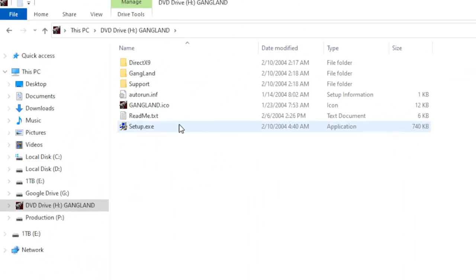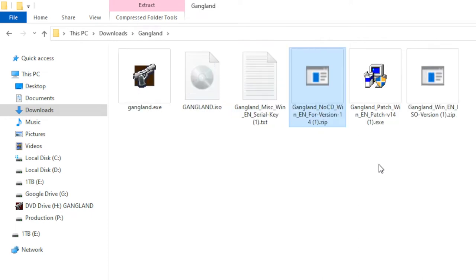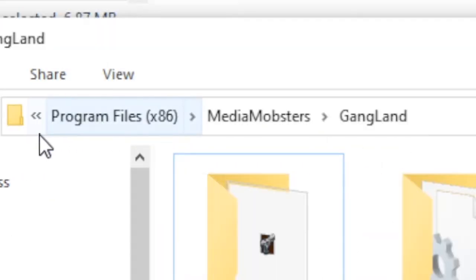First, install the game. Then install the 1.4 update. Next, unzip the no-CD patch. The file you unzipped is called gangland.exe, and you'll want to drag and drop or copy and paste it into your game directory. The directory should be, by default, C:\Program Files\Media Mobsters\Gangland.